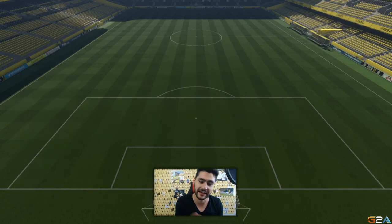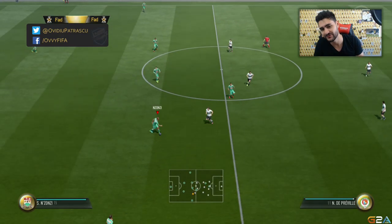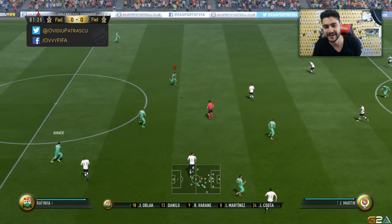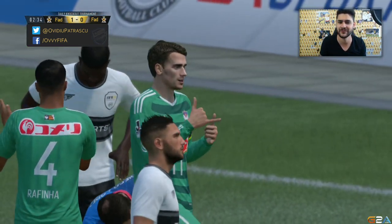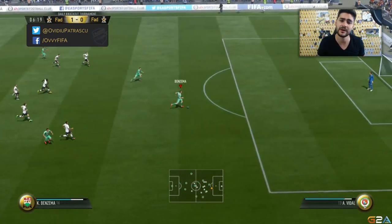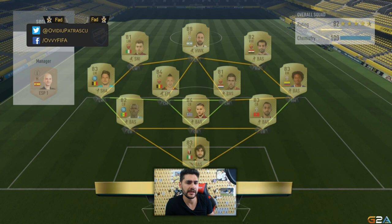First game: opponent is using a 4-3-1-2 with Benny Adair and Gameiro as strikers, 80 overall rating. First possession for us — Danilo to Nsonzi, Nsonzi to Benny Adair, nice one-touch passing, Rafinha to Benzema with face-up dribbling. Griezmann gets a speed boost and scores — then minute six, Benzema to Benny Adair, a perfect counter attack, press back line and getting behind, bang, 2-0. The opponent rage quits and we advance to the quarterfinals.